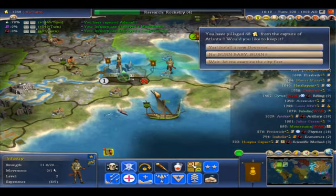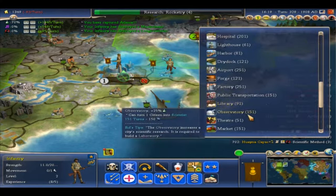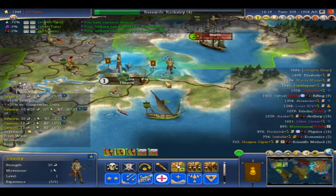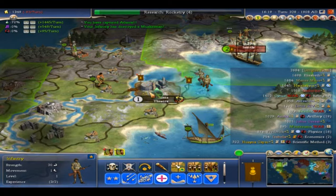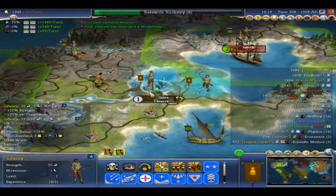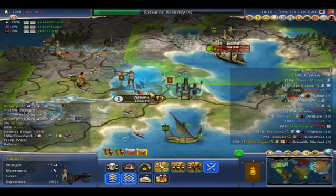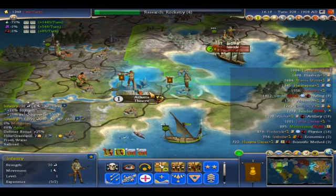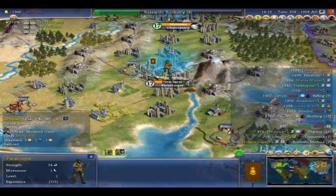Do I even really want 'Hotlanta'? Looks like crap and they've got all these workshops everywhere. Whatever, I'll take it — I probably shouldn't, but that's okay. We'll take it for now. We're gonna need some more troops to keep up the momentum. Probably just drop those guys off there with my navy. That's a good part about having the navy — we can just keep moving them along.